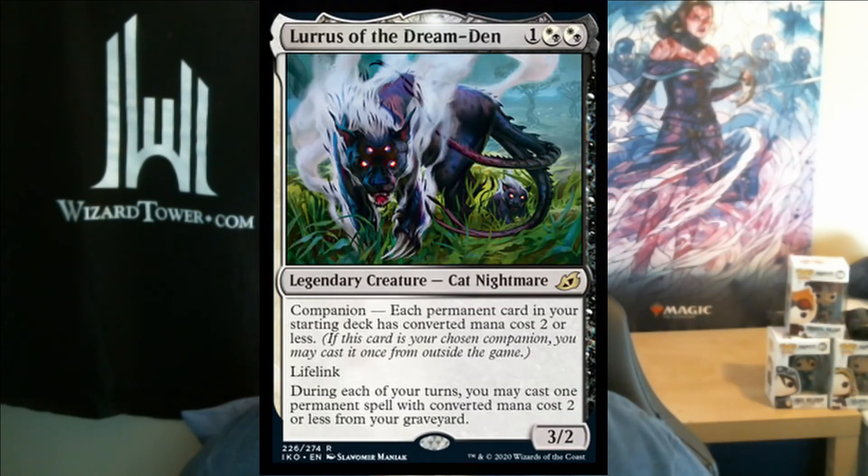First off is a Cat Nightmare ready to pounce. Here is Lurrus of the Dream Den. You get a 3/2 lifelink creature for 3 mana which is nice, and a little ironic as it's a 3 casting cost permanent in a deck where you can't have any permanents with converted mana cost 3 or more if you wanted it to be your companion. Luckily there are a ton of permanents with converted mana cost 2 or less you can use for this deck.